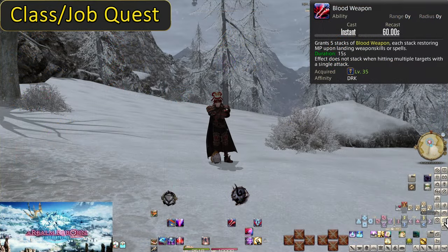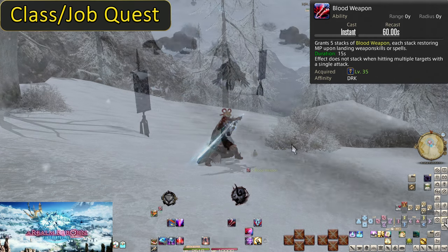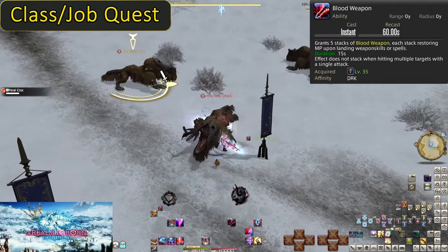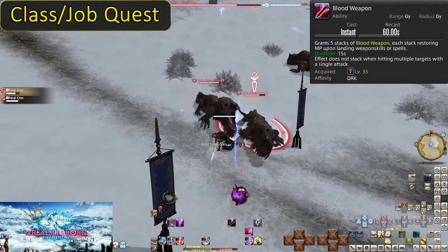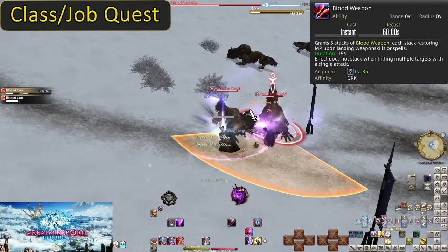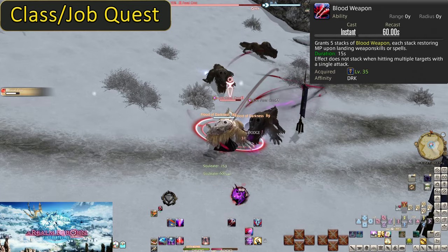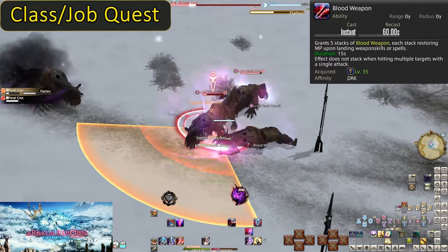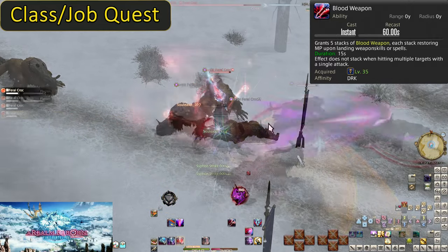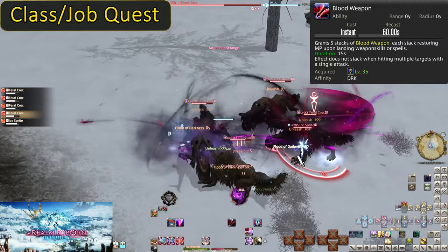Level 35, Blood Weapon. Blood Weapon has a 60-second cooldown, granting you 5 stacks of itself for 15 seconds. Using spells or weapon skills will grant you 600 MP for each stack, or a total of 3000 MP. If you use an AoE attack like Unleash, you will only gain 600 MP — AoE attacks do not give MP for every enemy hit. You should have about 5 seconds of leeway to use all 5 stacks. Use this on cooldown and make sure you aren't at maximum mana.